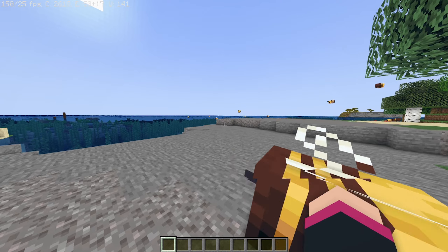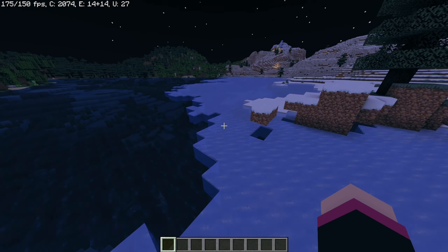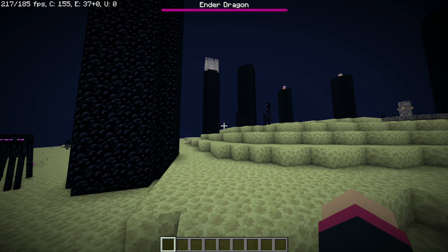There is no spilling the tea on these shaders. They don't change much in your world, but they do add some cool water effects. So if you want minimal shaders, these are perfect for you. Walking around the nether gives you a nice color saturation, but looks kind of dull, and nothing changes in the end dimension.